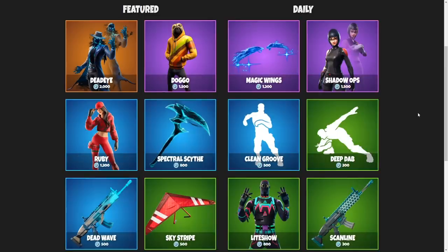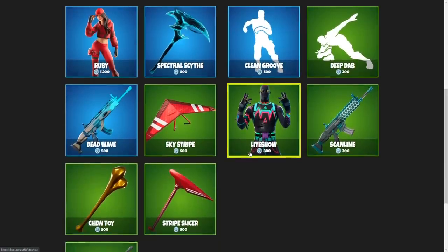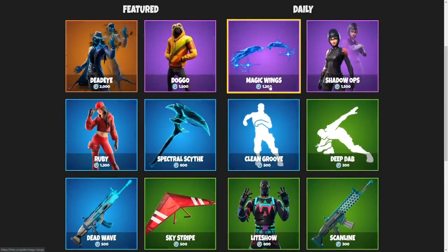For the November 10th item shop, the Doggo is somewhat appealing. I do think the Shadow Ops is okay. Ruby's okay. Light Show I hate. So to be honest guys, if I had to pick one item out of all of these, I would probably go with the Magic Wings. This is easily top 5 of my favorite gliders in this game, and I did want to at least pick up one glider for this video.